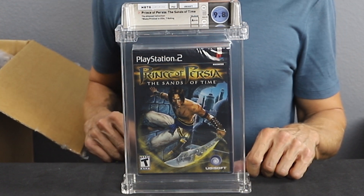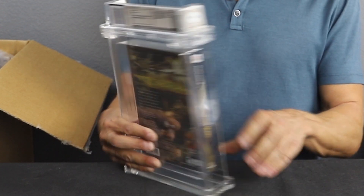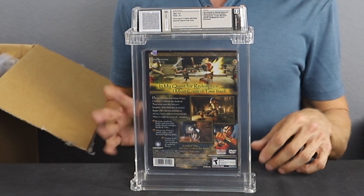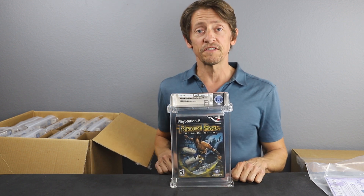First game: Prince of Persia Sands of Time. This is a 9.8 A++. You can't really expect anything better from a PlayStation 2 game than that. We haven't seen any 10s yet — there are rumors some 10s exist out there, but we have never seen them. So 9.8 A++ is the best you can expect, and this is it.